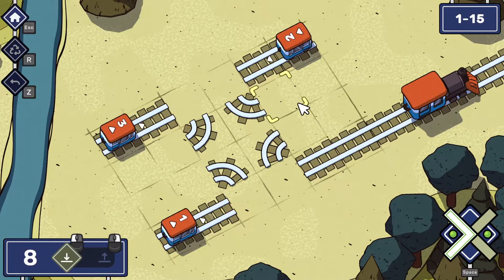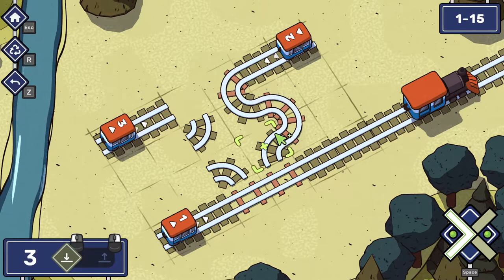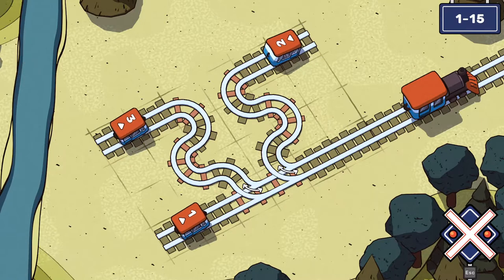There's a picture of this one on the store page. I have eight - that's enough to completely fill this area. So let's send that in. I could put a junction there if I wanted. Number two wants to join in next. And then number three. Seems easy enough.